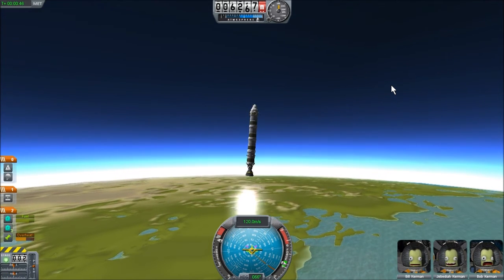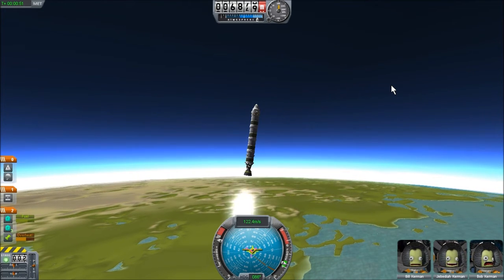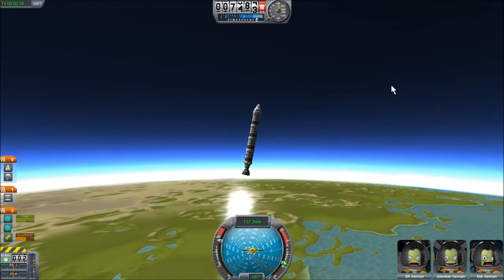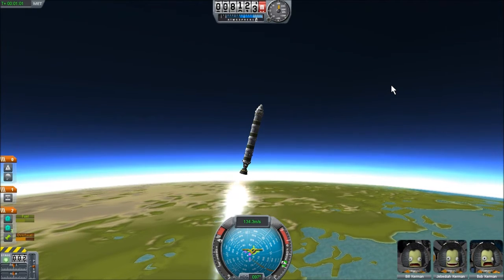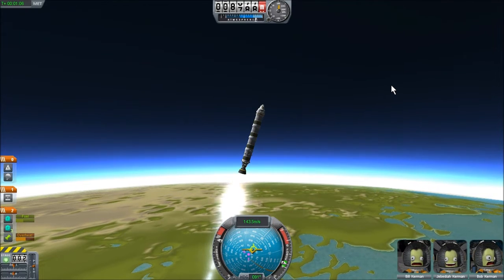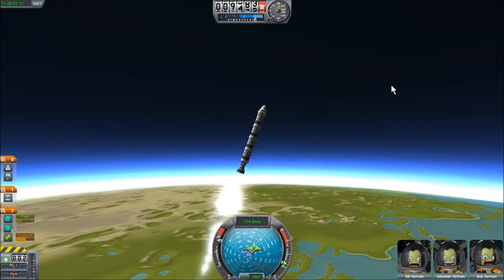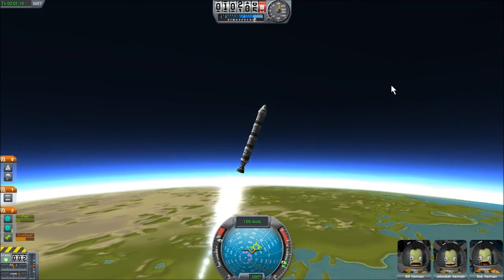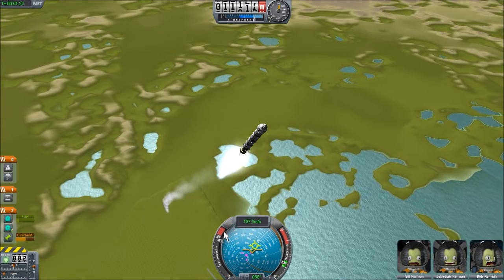Once you get high enough — about 20 kilometers — you're going to pitch over and start going sideways. The reason you wait is that if you try to go sideways too soon, the air resistance is going to slow you down and you'll just waste fuel. Be patient. If you go too late, your maximum altitude will end up much higher than you want. And if you go up vertically too long, you might run out of fuel before you attain orbital velocity. With this rocket, that's pretty hard since it can practically reach escape velocity.